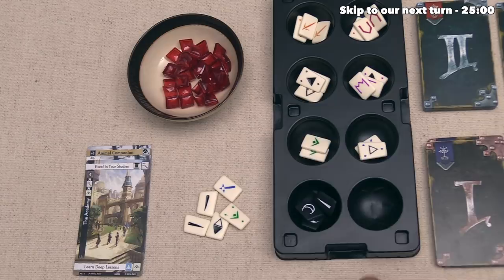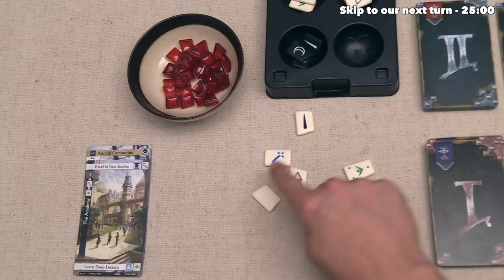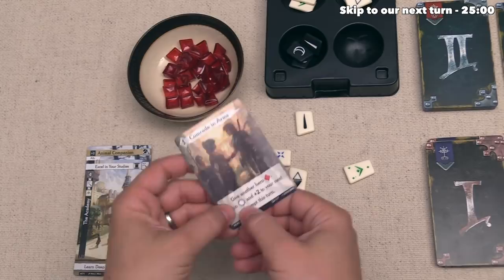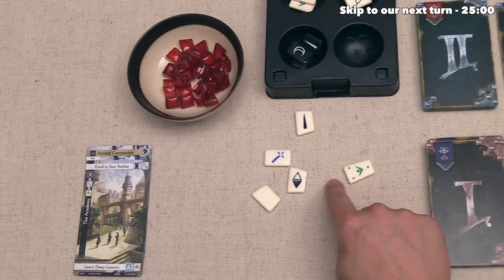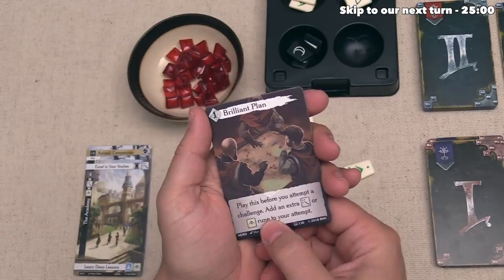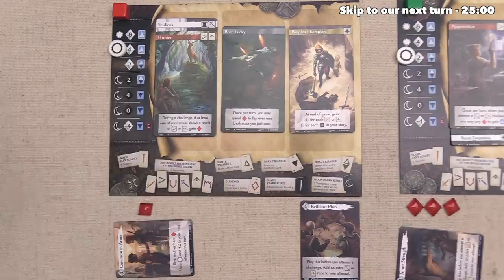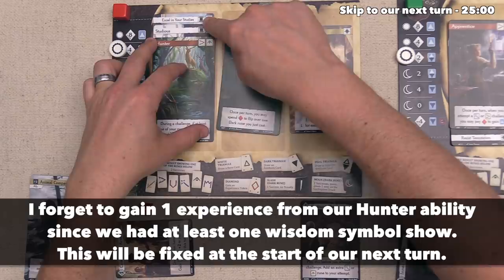We cast the runes and we're fine — two for this one, two for that one, and one over there — we actually hit five without even needing the plus two from the hero card. One rune gives zero toward the challenge but lets us draw a hero or anti-hero card. Since we can't play anti-hero cards right now, we draw the top hero card — a Brilliant Plan that lets us add one Intelligence or Wisdom to a rune attempt. We take our reward for excelling in our studies, tucking the card and now having two Arcana icons — already at two bonus points.